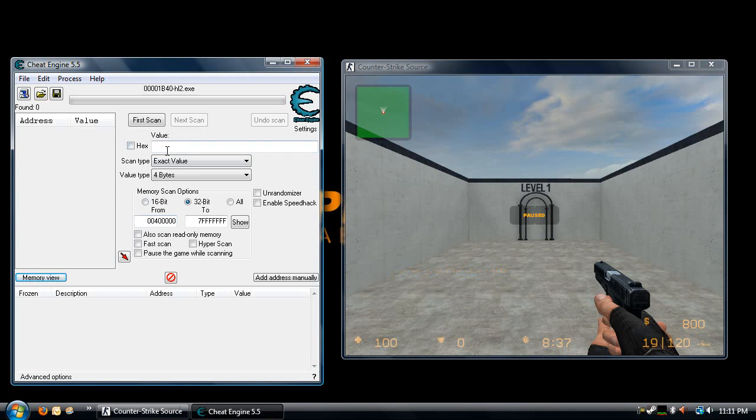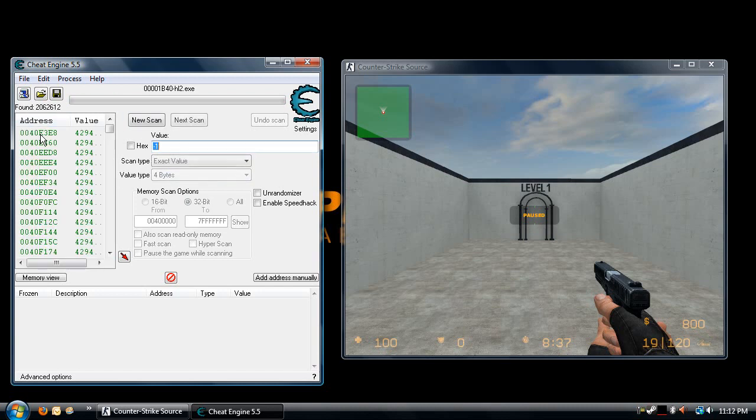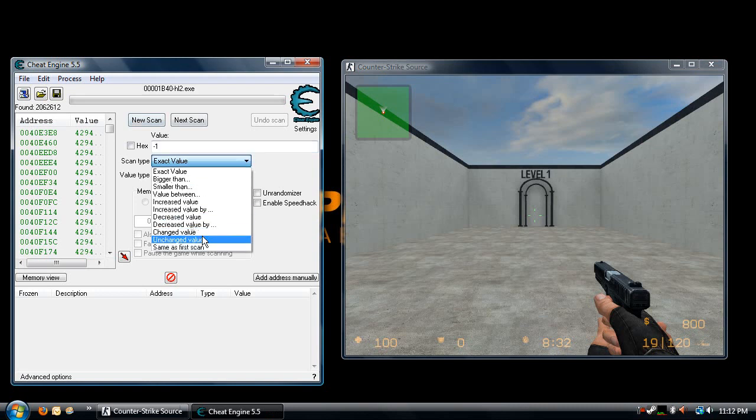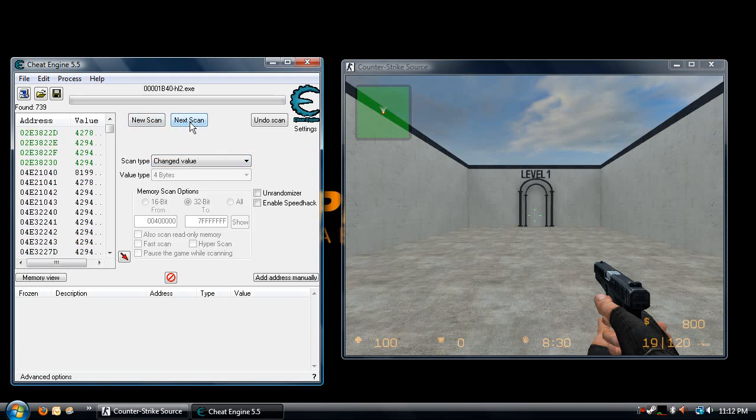Alt tab out of your game and go over to Cheat Engine. You want to put negative 1 in the address box — make sure scan type is on exact value and value type is 4 bytes. First scan. Go back into your game, unpause, land on the ground. Alt tab out, go back to Cheat Engine, change your scan type to changed value, and hit next scan. It's going to reduce your values by a lot.